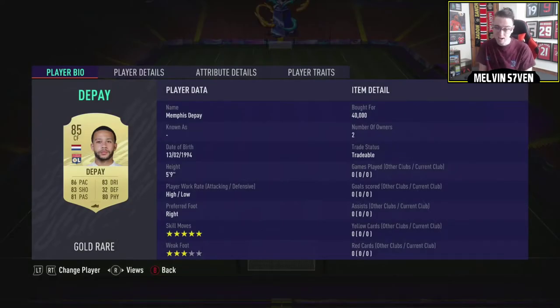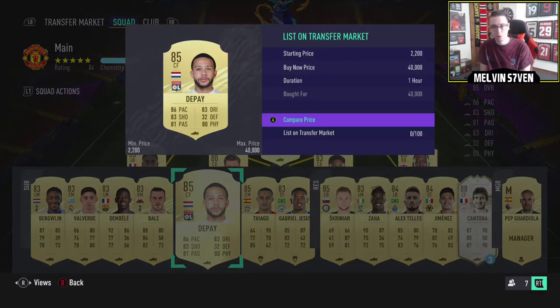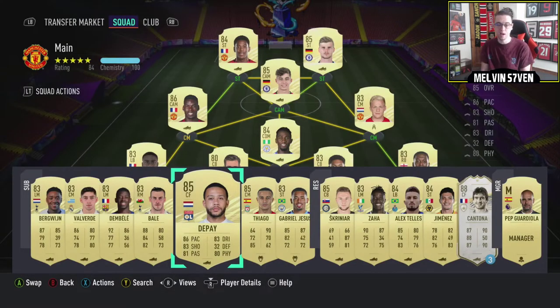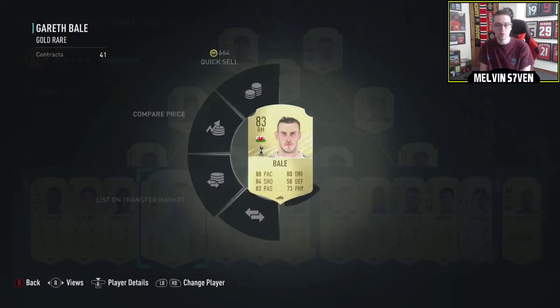Memphis is another one — again, 5-star skills, 3-star weak foot. These 5-star skill cards are coming in high. High/low work rates, very good all-round stats aside from defending, but for a striker you don't really want that. I think he's capped at 40k and again, extinct. I don't know why EA have put these stupid price ranges on, but it does mean making coins is a little bit easier. I know most people might have run out of their trial by the time this video comes out, and I don't know how long these price ranges are going to stay.